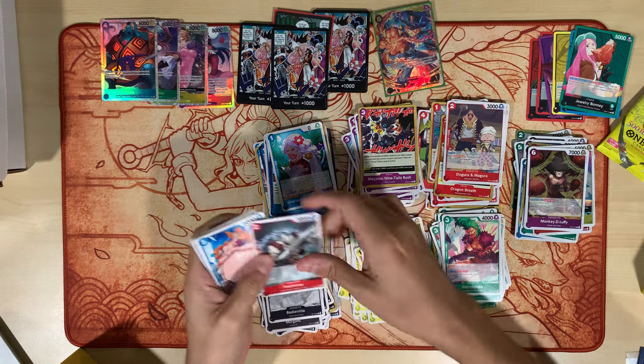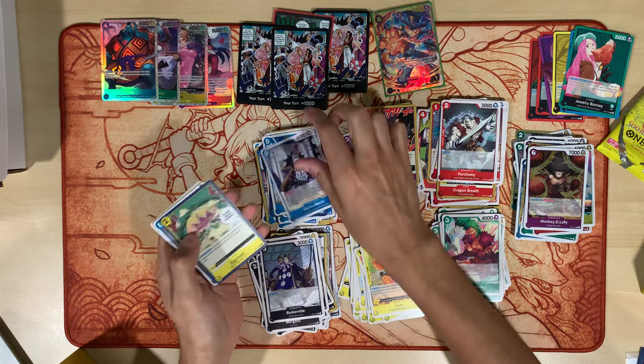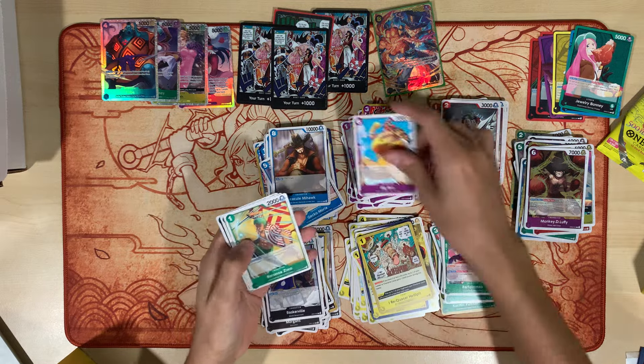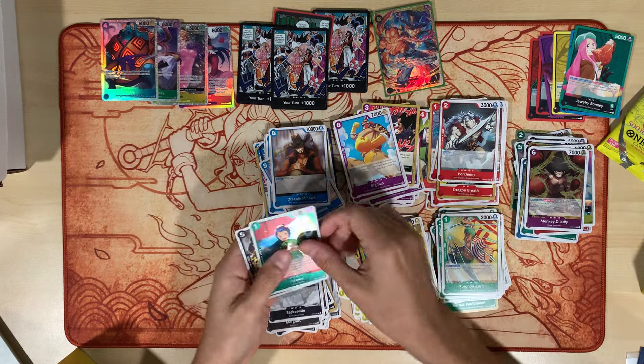Baskerville, Porchemi, Boa, Gecko, Egghead, Mihawk, Sanji, Quasar, Big Bun, Zoro, Zoro, Otama, and Luchi.